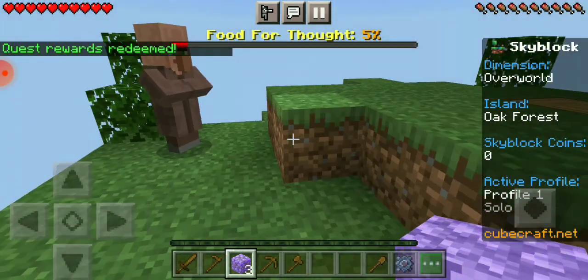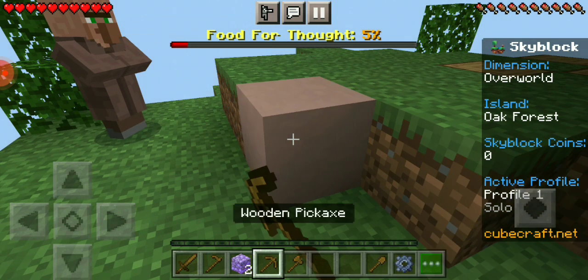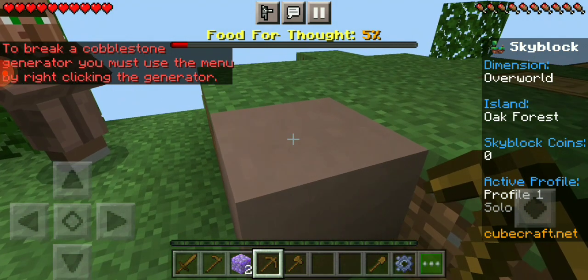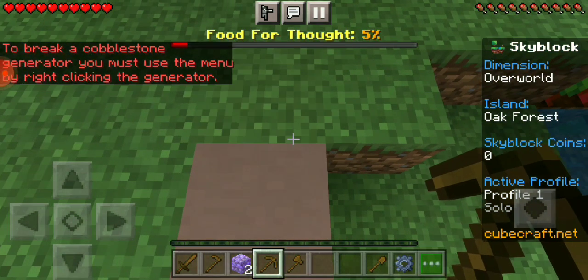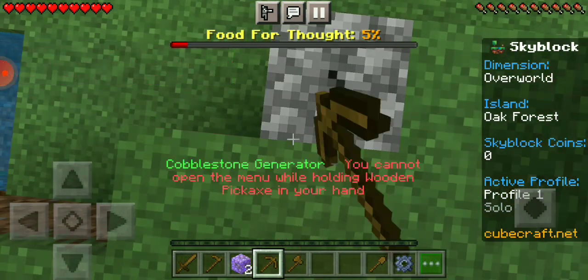I have food for thought that I need to do. What does this do? Oh — this is a cobblestone generator. Yeah it does. Okay, that's what you do.